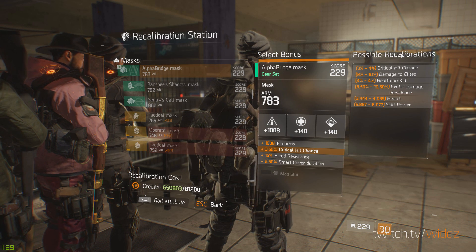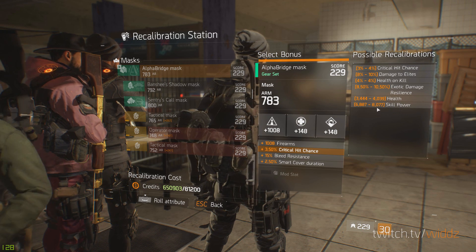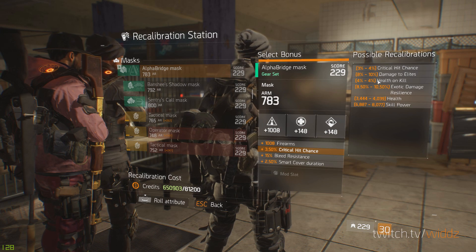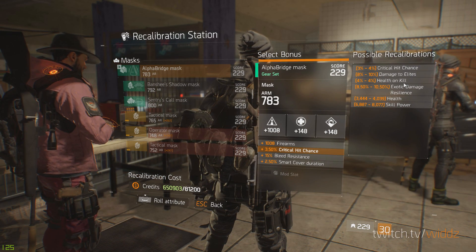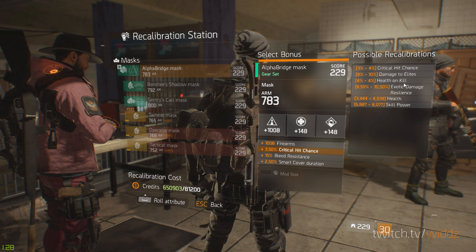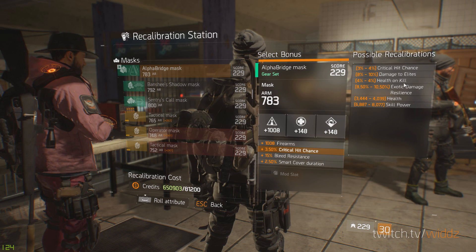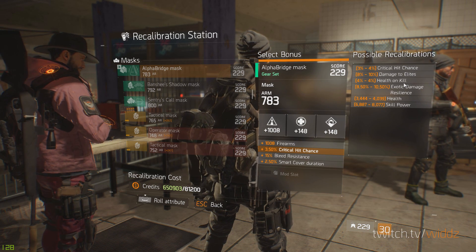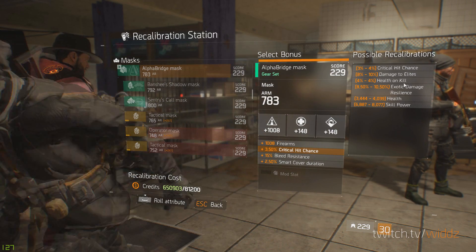Probably combine that with two-piece Nomad and maybe even Sustained on the weapon. For PvE, damage to elite is obviously really good. Crit chance works pretty good if you want to get crit chance up, but in a lot of cases crit chance doesn't matter too much because you rely way more on base damage right now. But if you go Alpha build for example, crit chance here is pretty good. So on the mask you have a lot of choices — you can't really go wrong.